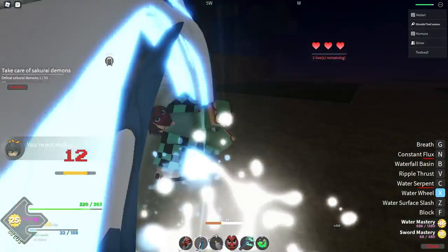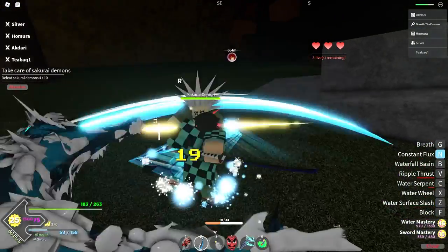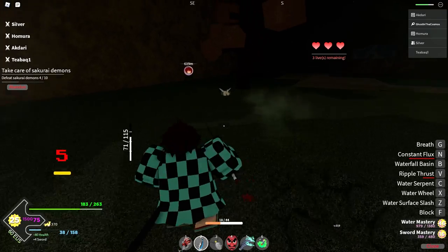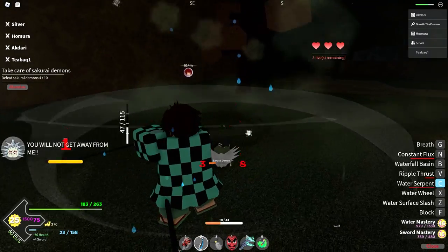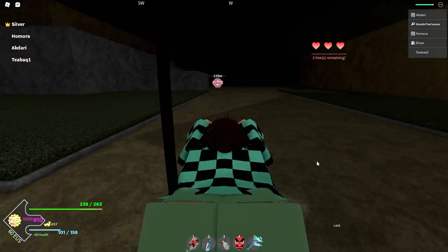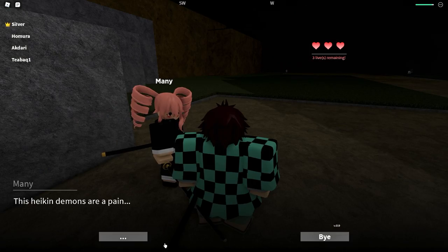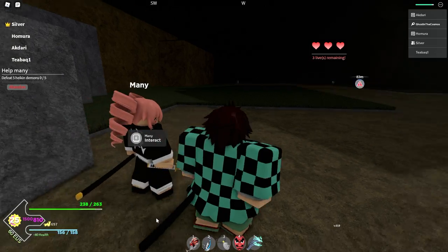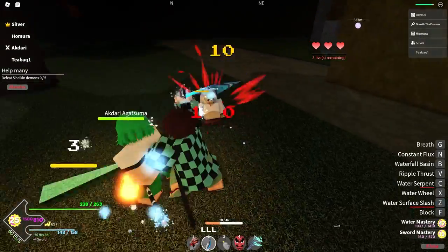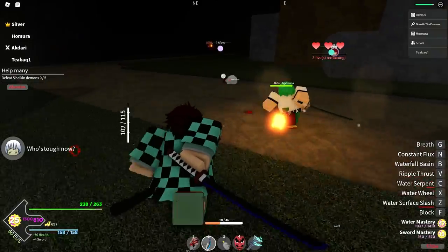We're gonna use our dash hits — constant flux, boom. This is why it becomes way easier with breathing. We have our regen supplies too so we're gonna be fine. Just hit him with the Water Surface Slash — look at that stun, it's so crazy. Hold it, he's dead. There's another quest over here — hiking demons. Teamwork makes the dream work.